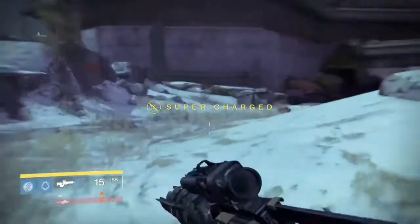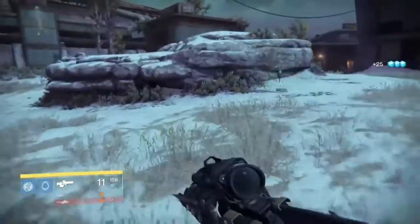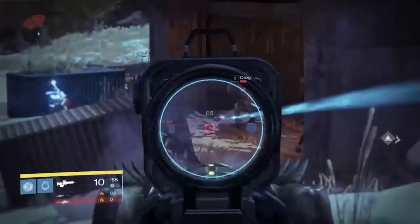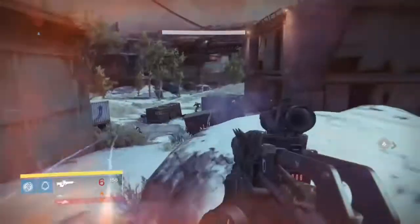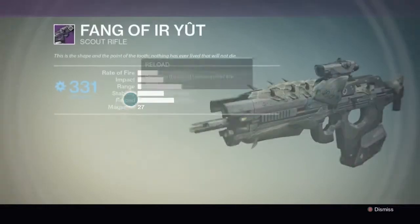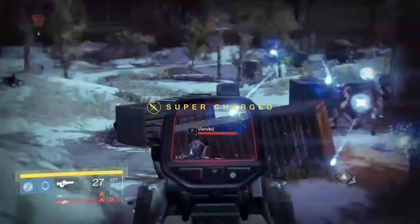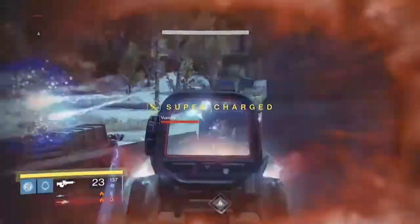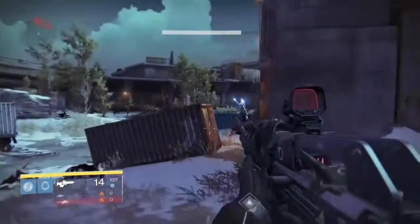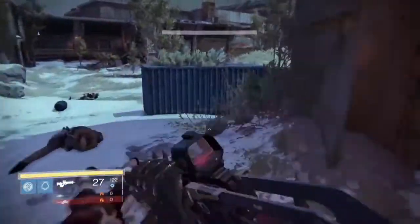It also does extra damage to Hive Ultras, so I really like this gun. I really wish it had full auto — then I would just recycle my Vision of Confluence. It shoots a lot slower, shoots a lot farther, and the stability is a little bit worse compared to the Vision of Confluence. So I wouldn't say delete your Vault of Glass scout rifle just yet, but I think it's a very, very solid weapon. I use it when I raid. I was really excited to get this — I've actually got two of them and I'm upgrading my second one now.